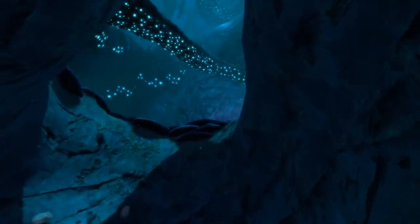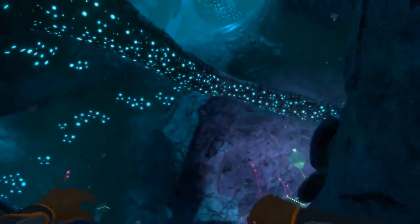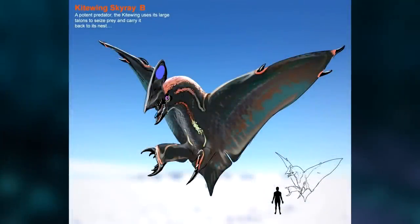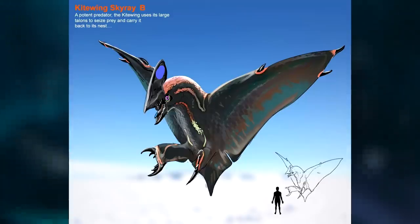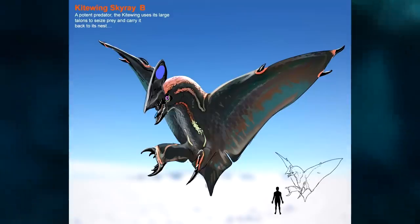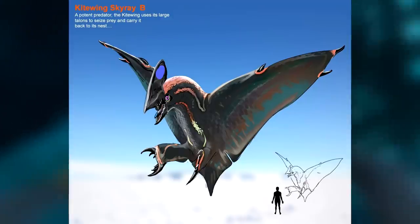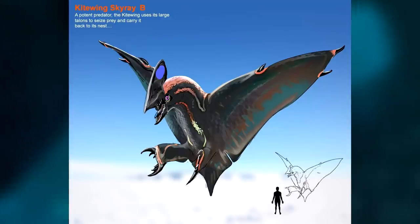Now we'll move on to the creatures which had a bit more work on them, with a name decided for them and some more detailed concept art or even 3D models. First up we have the Kitewing Skyray. Personally I think it's a shame that more flying creatures weren't added to Below Zero, as even though you spend most of your time underwater you do spend a fair amount of time looking at the sky. From the art these guys would have been larger than the player and likely predatory, giving us something to look out for when near the water.